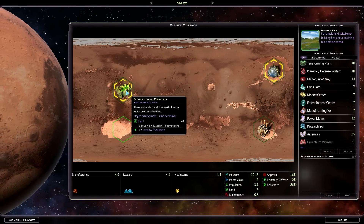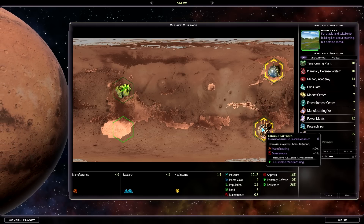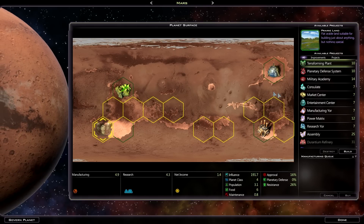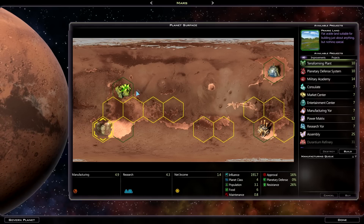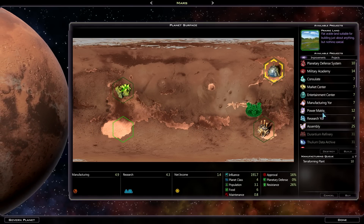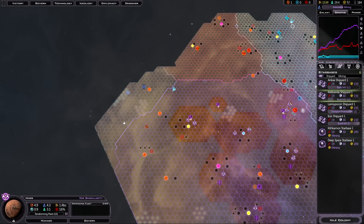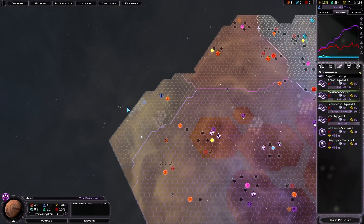After bombardment and victory, our casualties are 0.8 billion, surviving population is 1.1 billion, three improvements lost, three sectors lost — the bombardment destroyed much of the land. They lost 10 billion people. So we killed 10 billion people on Mars. But it's our planet now. There's almost nothing left — one Satium deposit, a factory tile. We could do some terraforming to add tiles and build more factories. Heavy casualties, but we conquered Mars.